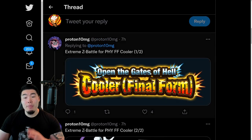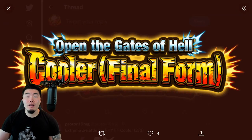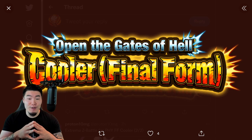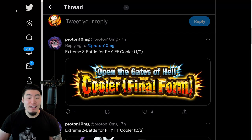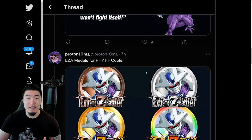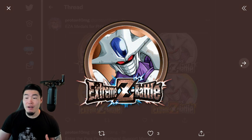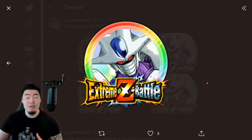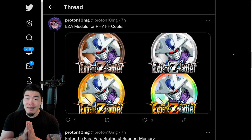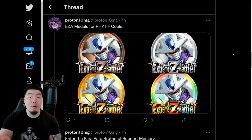So the first thing we have is the Xtreme-Z Battle event for the Fizz Final Form Cooler, which is dropping in less than a day from now — I think it's like 14 hours or so. And it's called 'Open the Gates of Hell Cooler Final Form.' We have a few more assets related to the Xtreme-Z Battle event and, of course, the Xtreme-Z Awakening medals: bronze, silver, gold, and rainbow to Xtreme-Z Awaken the Cooler. I'm super, super excited for this one because he is absolutely amazing. We'll talk about what he does in a second.